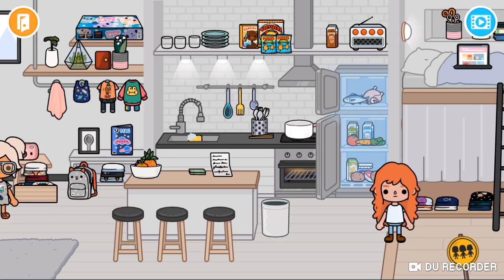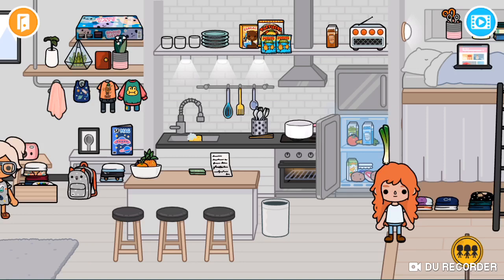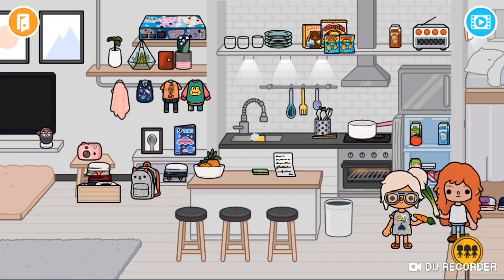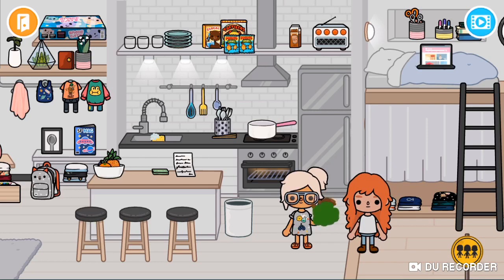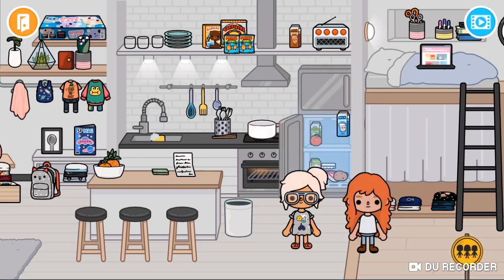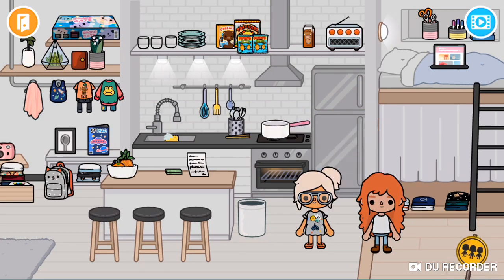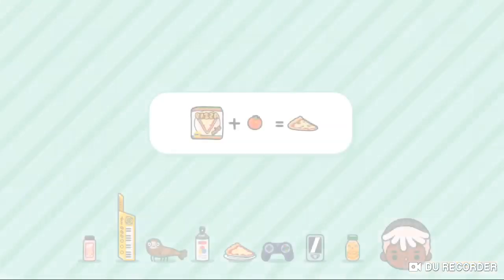They can eat too! Let's grab out a celery stick and a carrot. Let's see what this makes — wow, celery and carrots! You can't see a hunger bar or anything; it's just like you feed them whenever you want. It doesn't matter if they're hungry or not, you can just feed them. Yeah, that's Toca Boca — it's a really fun game!